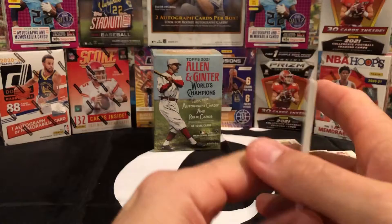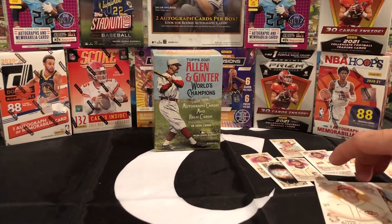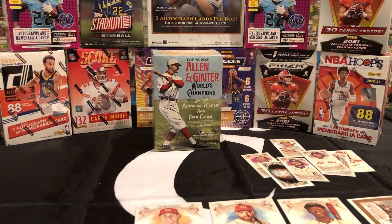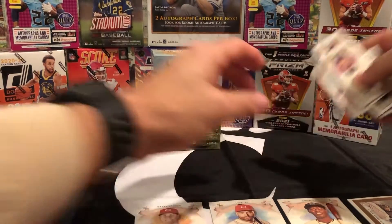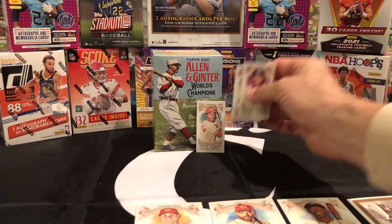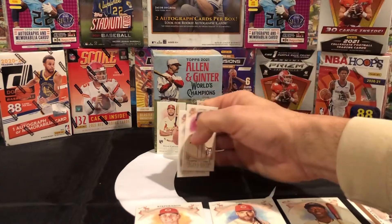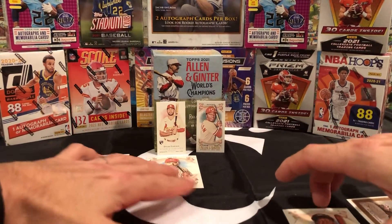And a Mark Anthony. All right Jackson, let's see your best four cards: Tyler Stevenson, Joey Votto — just because you're a huge Joey Votto fan — Jazz Chisholm, and Jonathan India. You're a huge Jonathan India fan. Tucker Barnhart — he gave you a ball at the White Sox game. Joe Morgan is probably one of your best ones, and Dylan Carlson is a good rookie card to have. I'd say those four are your best cards.